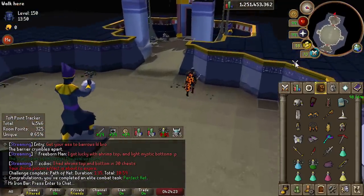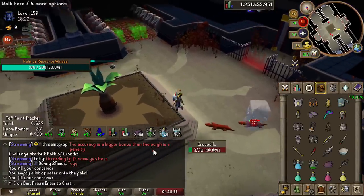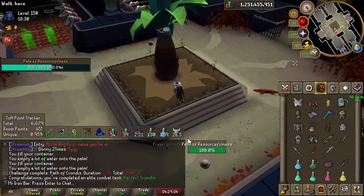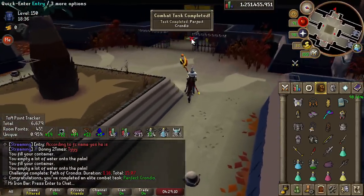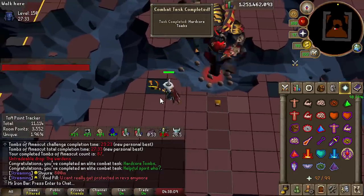This task is bugged — you're supposed to clear the puzzle room in under a minute, but it's currently set so that you have to do it in over a minute, so I had to purposely freeze the crocodile or kill them and stall. I also got another task for free — the perfect Kroondike bar. That was a really easy one.